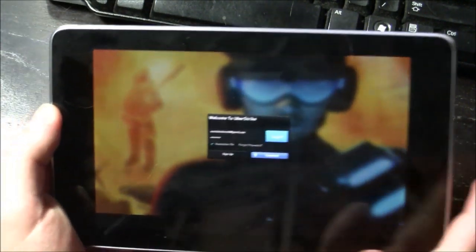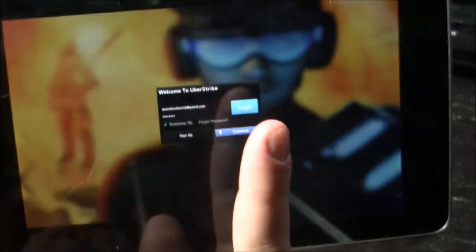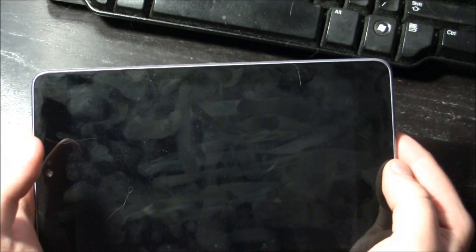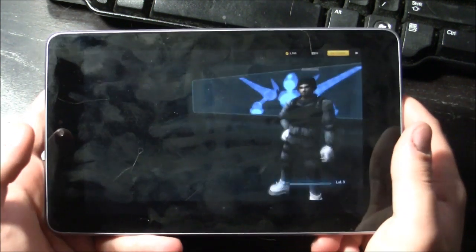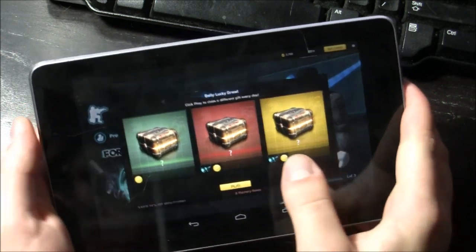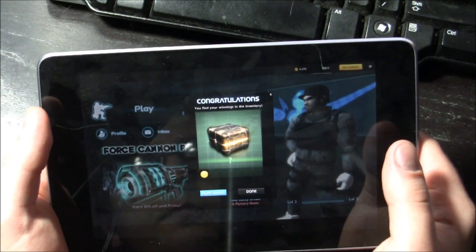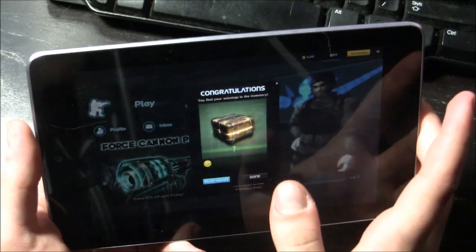As you can see, you have a login screen. You can sign in with Facebook, sign up, or just sign in. I already have a sign-in. I won a mystery box - it has the most pointless thing I've ever seen.